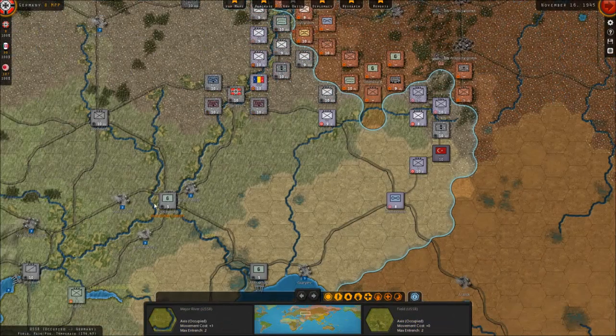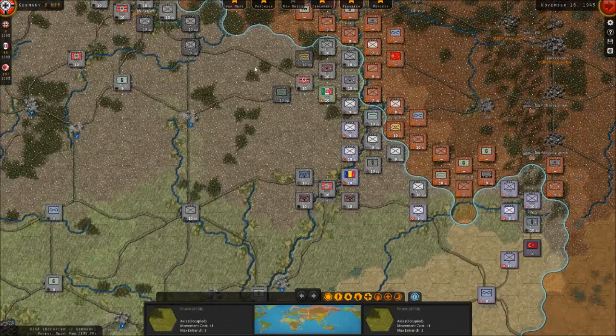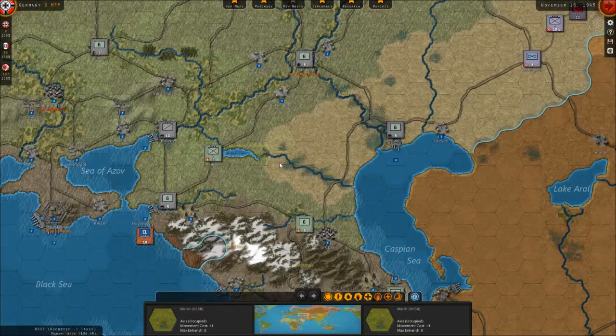Over here, I'm just going to try to connect this road together and then push up into Perm. So everywhere is kind of moving quite quickly. We've got Stalingrad obviously, and just a bunch of extra units stopping partisans from coming through.